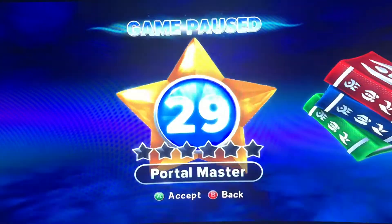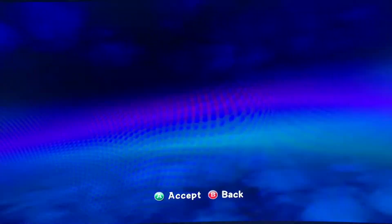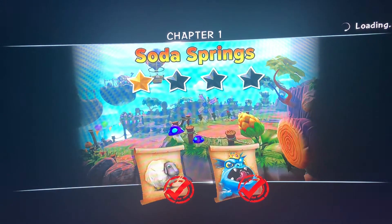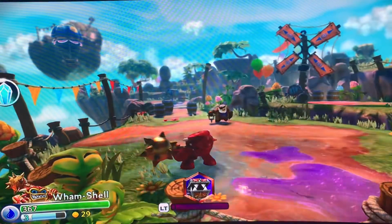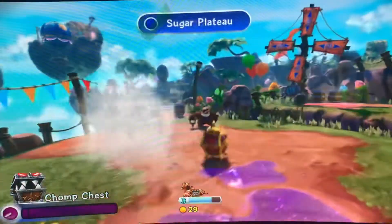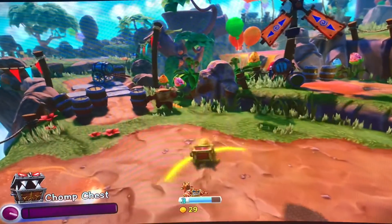You are going to want to go to Chapters and select the first level. On this level, Chomp Chest — well, actually on any level — Chomp Chest has the ability to scan the ground for gold. On this level there are three places where he can scan, and they're there every single time, and he gets 1,000 gold from each one.